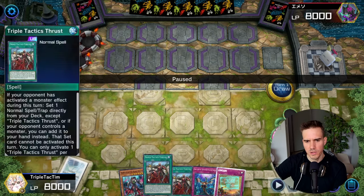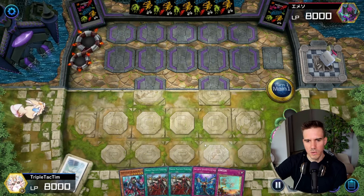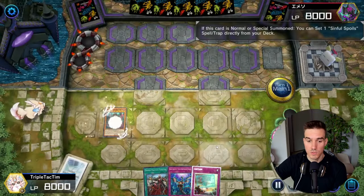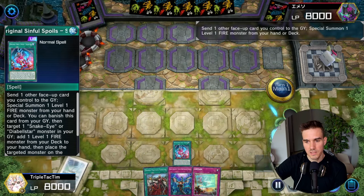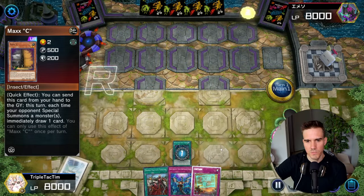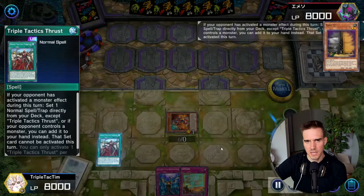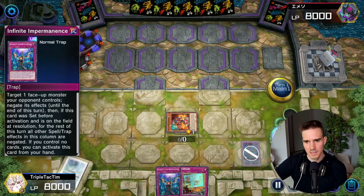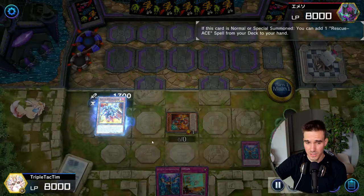This is a pretty obvious hand. We have double Thrust - we don't need both, so we are getting rid of one via our Diabalster, keeping the Infinite Impermanence and the Rescue Ace trap. Obviously we want to go into a Rescue Ace engine if we can. So I'm going Original Sinful Spoils, send this away, still have my normal summon, I get Max C here. Under Max C this is quite nice - I go for the Thrust and set an Infinite Impermanence for next turn, then I get the Rescue Ace Airlifter which I can still normal summon, not giving him a Nib summon.